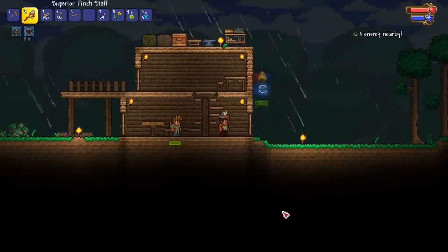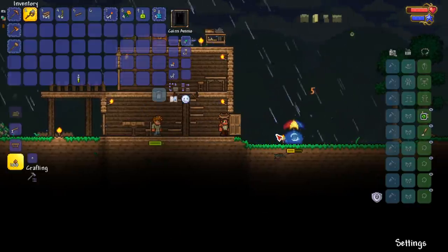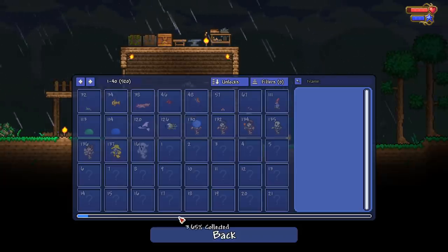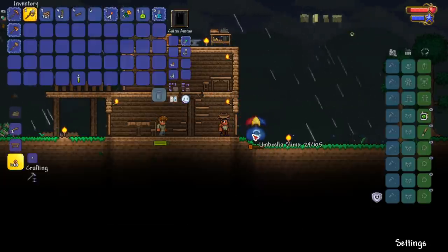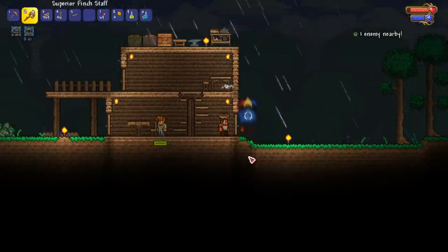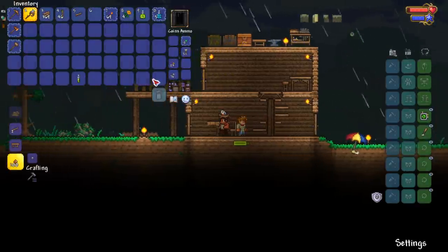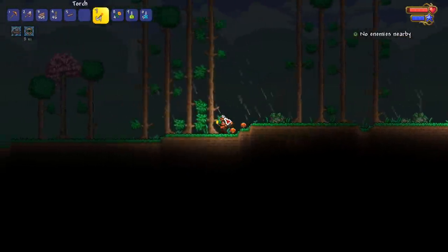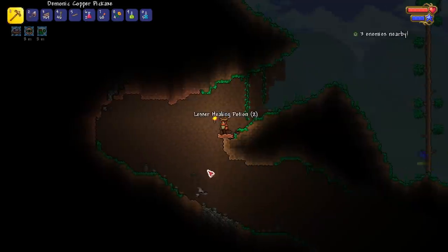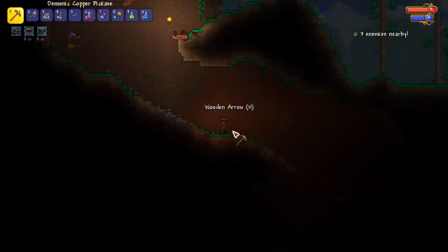Let me get some houses set up so we can get NPCs moving in. Daytime is here I think — it's raining. The goal is to just get our bestiary up and get the Zoologist moving in so we can get our first whip. We're also gonna head underground to try and get a slime statue. I have some flowers in case I see the corruption to stop it from spreading. We need the fish dead — we need all those bestiary entries.